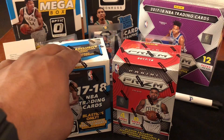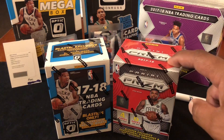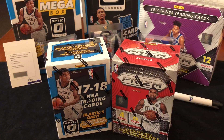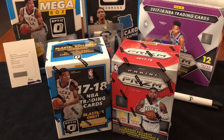I got the Optic at my LCS for 18 bucks — a little cheaper than Target or Walmart. I got the Prism on Amazon with a gift card; those are like 30 on Amazon. They both retail for $19.99. Prism is the main one most people go for in basketball — the more expensive cards come through prism — but I really like Donruss Optic this year.